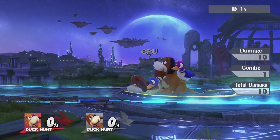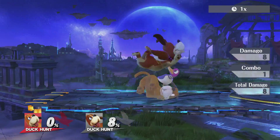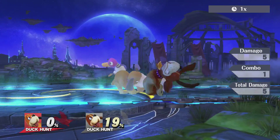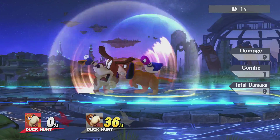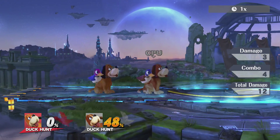Now for his throws — he tosses the opponent up and does a hind kick, or slams them down, or throws them backwards the same way he grabs them. The bird also pecks them — that's funny.